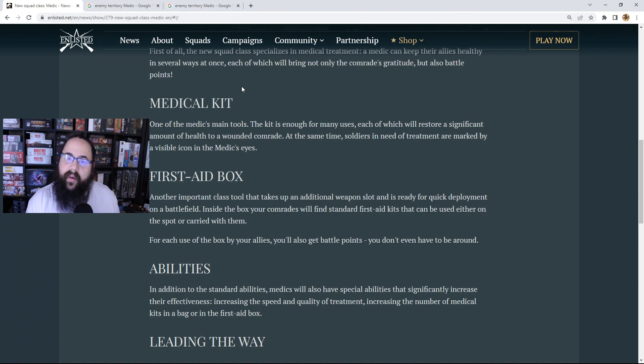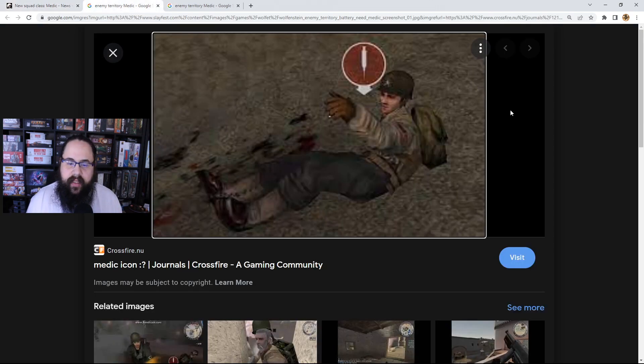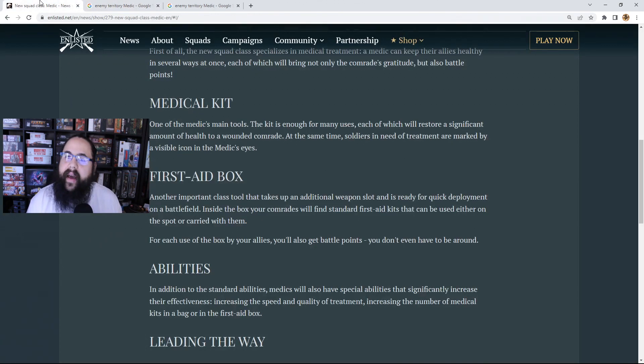The other thing is the mark. Right now when someone needs ammo you get that little ammo box above their head. The medic's going to see the same type of icon — is it going to be a little syringe? That's kind of typical, like in Enemy Territory you see the little syringe, and in Battlefield when someone needs health you get the little med box icon. It's going to be cool to see a new icon in the game and to see how they implement all that.